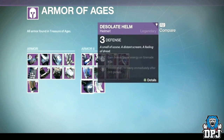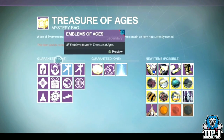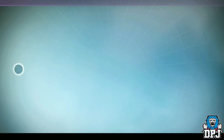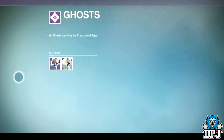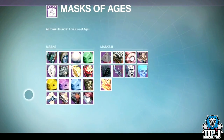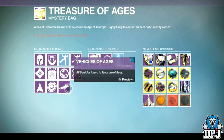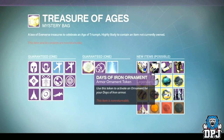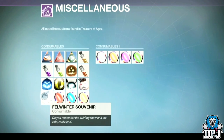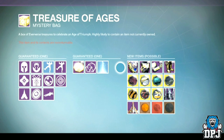But it's not just previous live event armors you can obtain from these packages. You can also obtain old emblems, ghost shells, emotes, Festival of the Lost masks, sparrows, sparrow horn chips - basically everything. You can also obtain the Days of Iron ornaments to apply to that Iron Lord gear if needs be. Also obtainable are all of the consumables previously obtainable from previous live events, as well as chroma. That is basically all the older things obtainable from these new Treasures of the Ages packages.